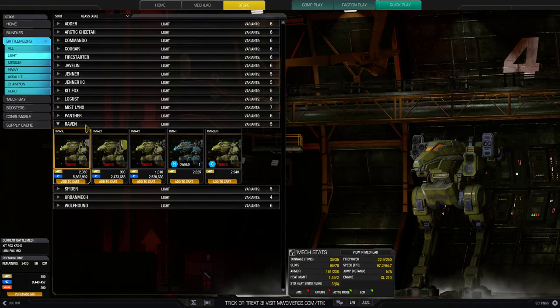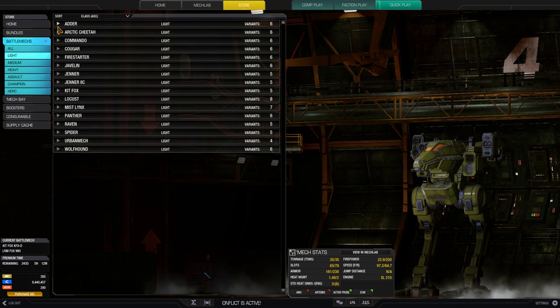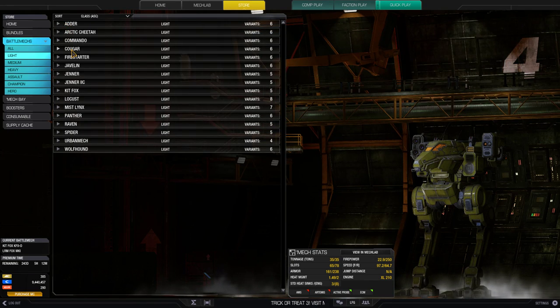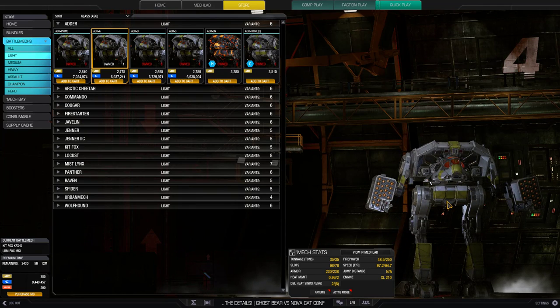First off, obviously I'm an avid LRM boater, so we're going to start off with LRMs. For LRMs, you want to look mainly for the Adder, the Cougar, and the Kit Fox. Some of these right out of the box are already set up for this.